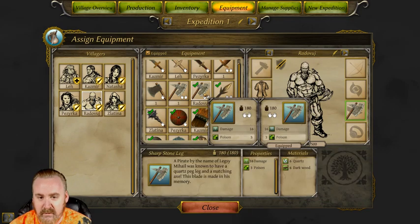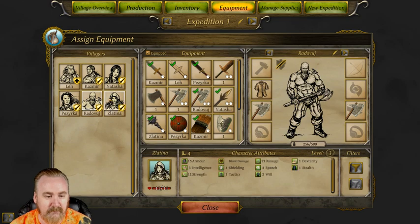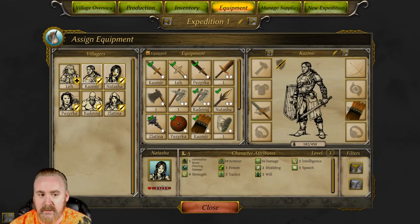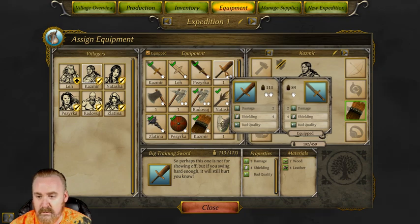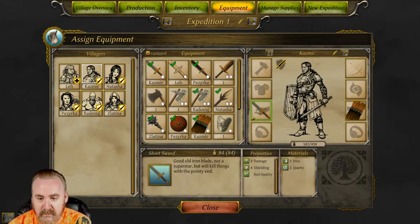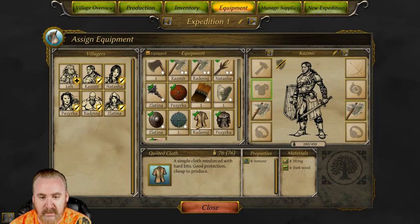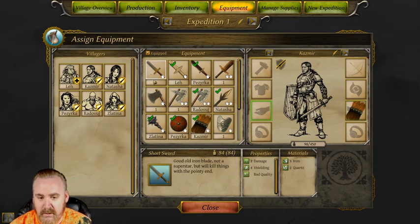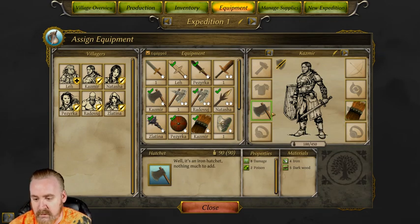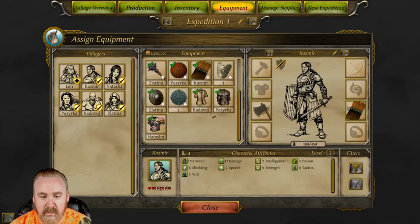We've got the two-handed axe which will do way more damage than the two-handed sword, but the two-handed sword does have shielding. If they're gonna be exactly the same we're gonna take less weight. We want you to have the shield, so we're gonna give you an axe and shield - that's gonna give us eight damage with two poison, as opposed to two damage with four more shielding on a bad quality sword. We do have a lot of bad quality weapons to start off with.